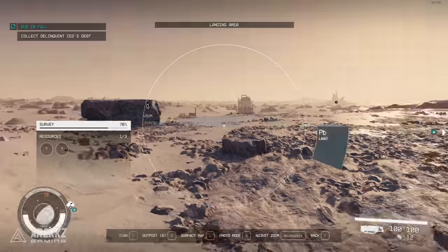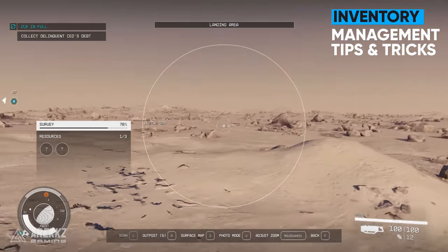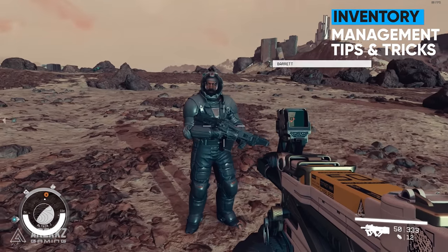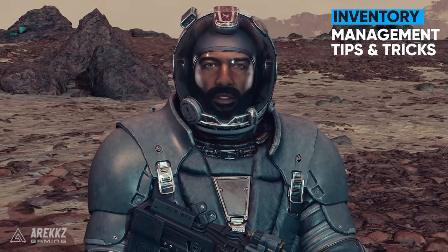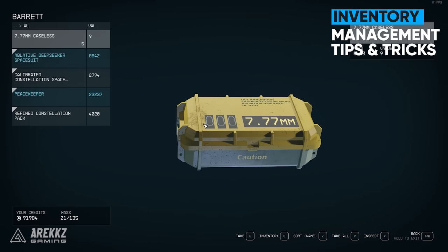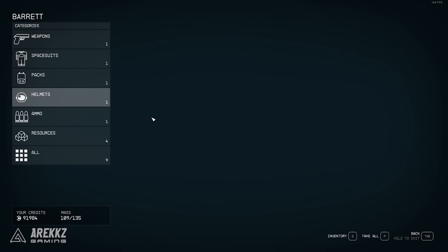This is a Bethesda game, so inventory management is going to be a problem. But there are many ways to improve it from skills to tricks. You can take a companion with you to explore and they have their own inventory that you can offload stuff into. But take note, it won't count these items as available to you when crafting or selling. So before doing any crafting or selling, make sure to talk with them and take those items back.